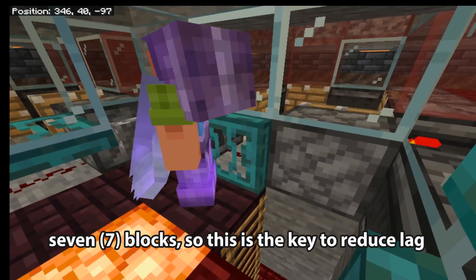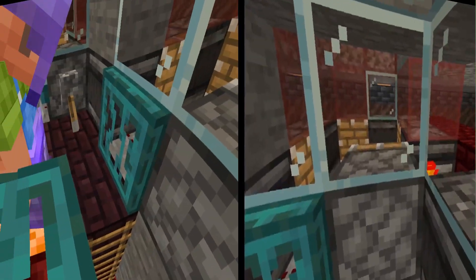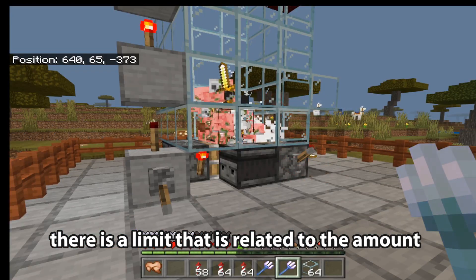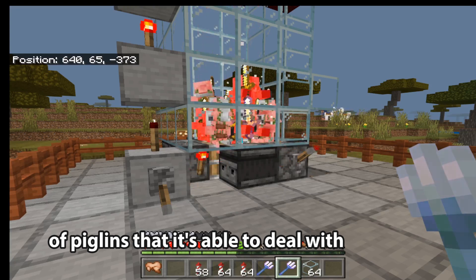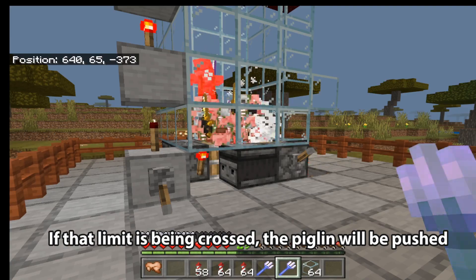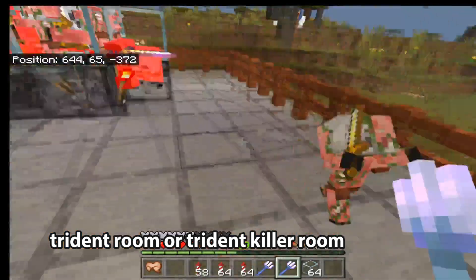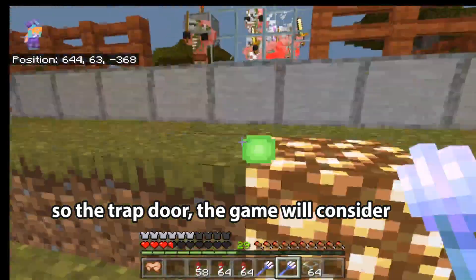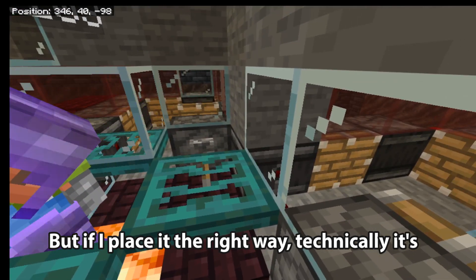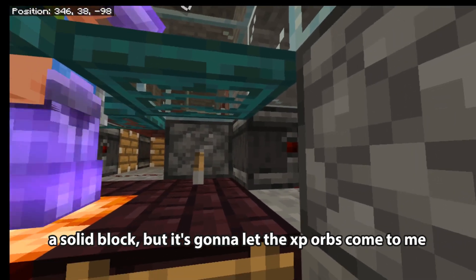When it's closed, this is the maximum range for XP orbs to travel, but in the open, XP orbs can travel seven blocks — that is the key to reducing lag. Someone will ask why I use trapdoors: each trident killer has a limit to the amount of piglins it can deal with. If that limit is crossed, the piglins will be pushed out of the trident killer room and they'll attack you. The trapdoor — the game considers it as a block, so technically it's a solid block, but placed the right way it lets XP orbs come through to me.